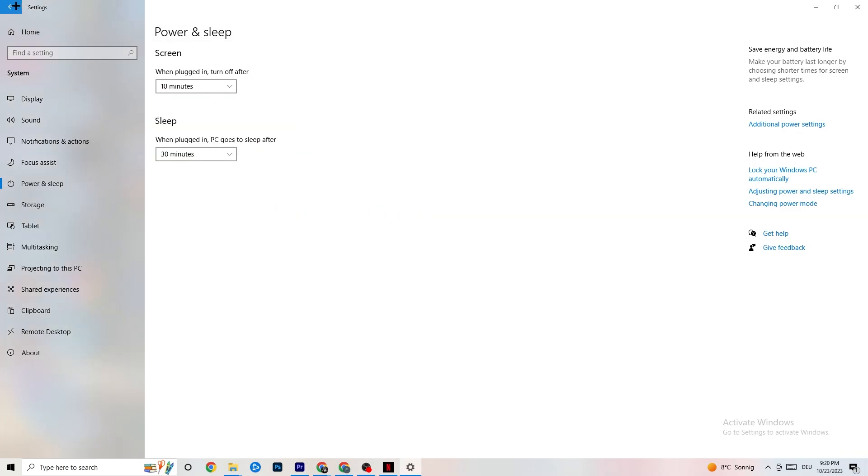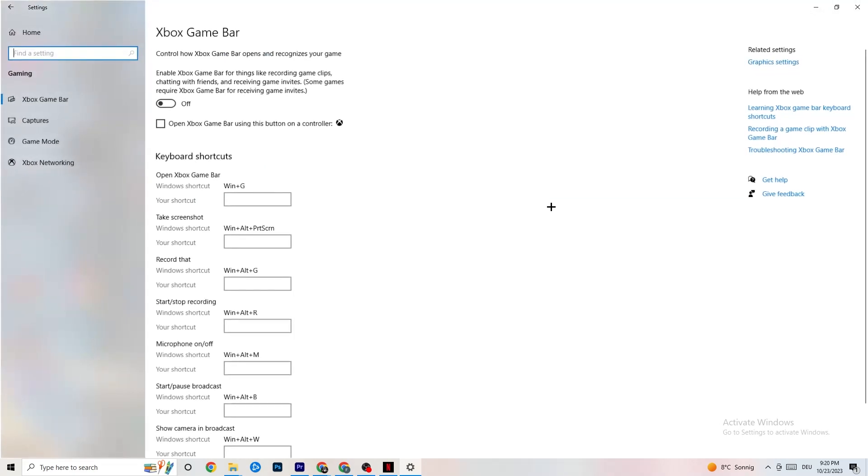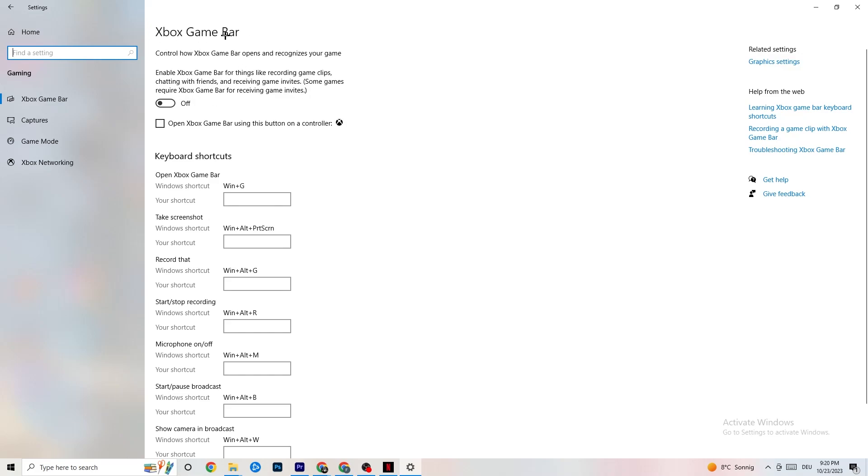Go back to the main Settings and hit Gaming. Once in Gaming you're going to see the Xbox Game Bar. I've turned this off and I want you to turn this off too, because the Xbox Game Bar will suck a lot of performance. If it's running in the background all the time it will cause your game to freeze — especially on low-end PCs it will trash your game or cause FPS drops.